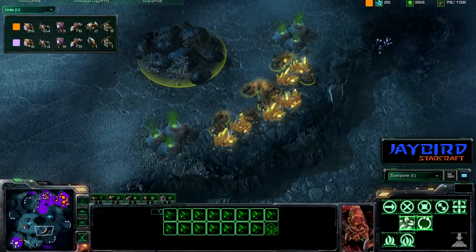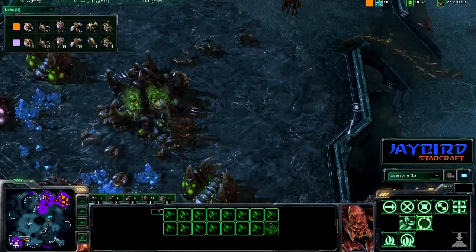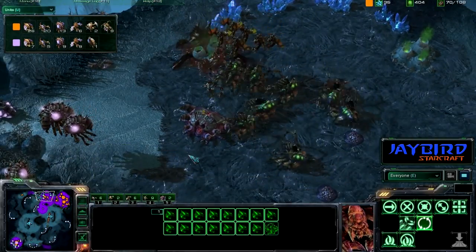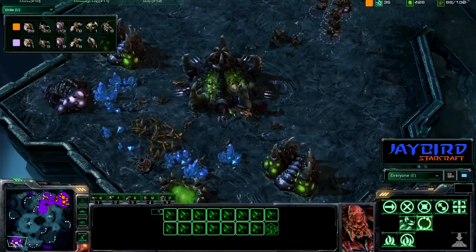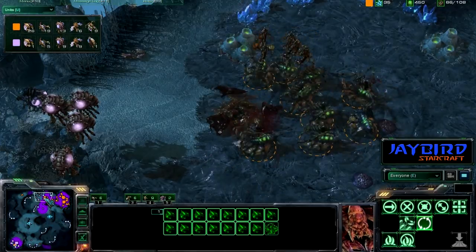He's going to try to mine there — very interesting. Zerglings running into the main of the peach player all of a sudden. Peach is in a really tough position because he doesn't believe he has any production set up. Queens coming in — I think this has got to be it for peach at this point because he just has the mutalisks but no sort of production.